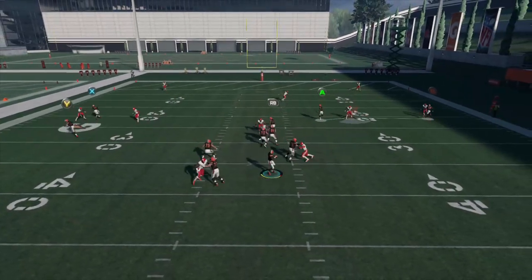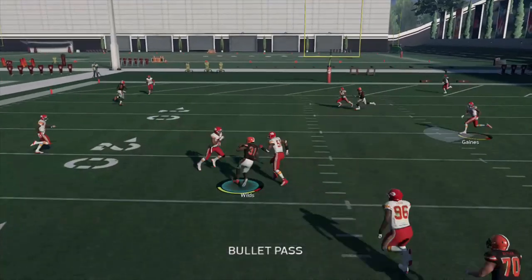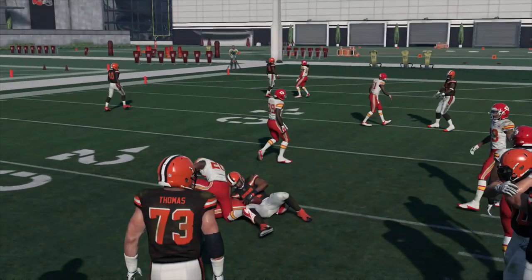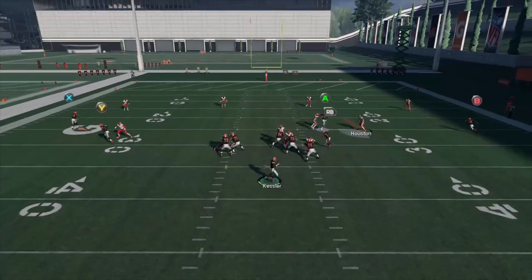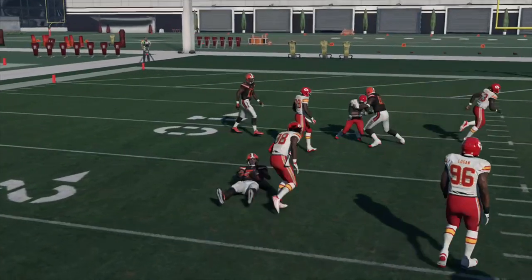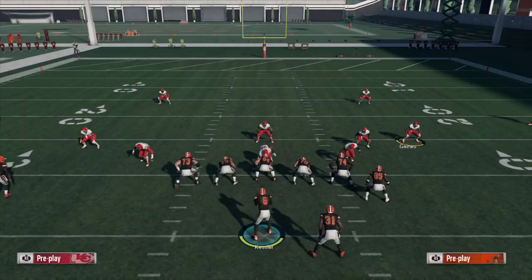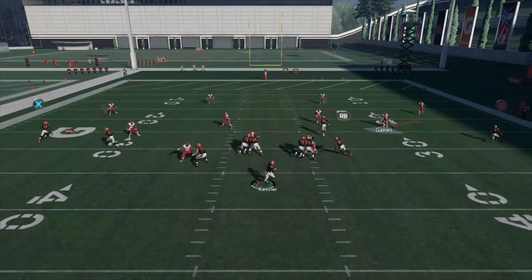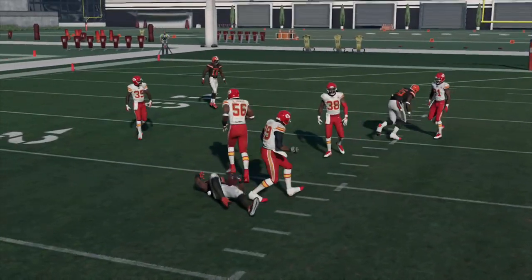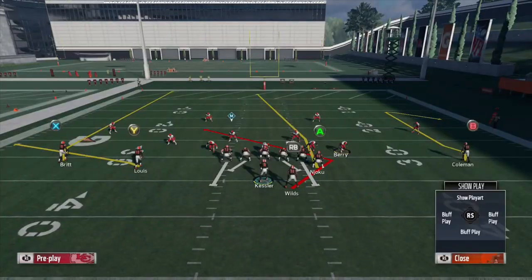He gets a little caught up with the middle linebacker so not the best example, but if you saw on the break — how quickly he cuts out of that break right there and gets over the middle of the field — it attacks that part of the field and makes it really difficult for these players on the defense, especially with zone being in the state that it's in right now, to be able to clamp down and make a play.